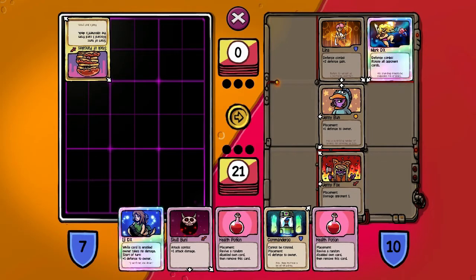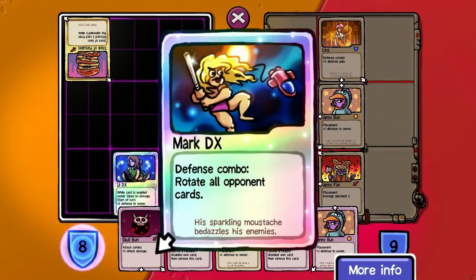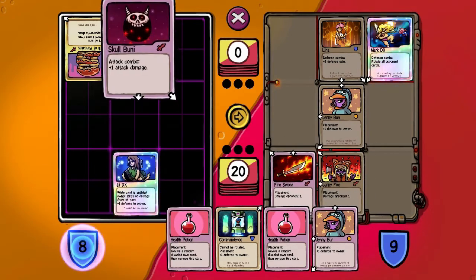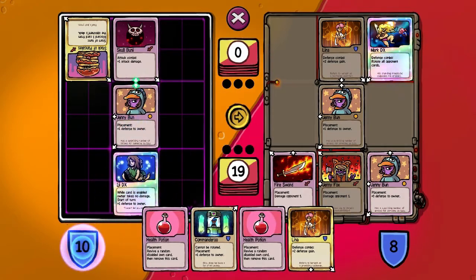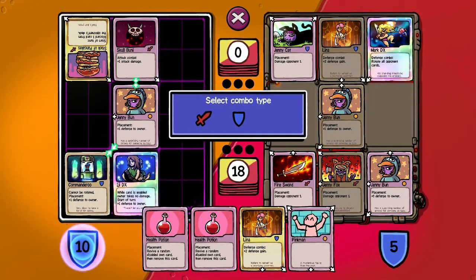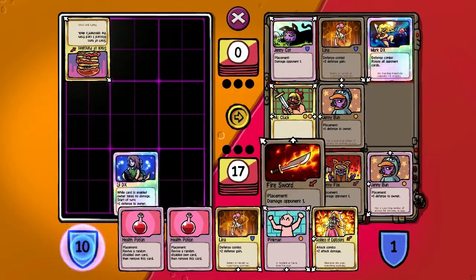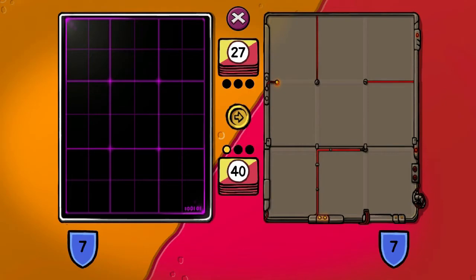Mark DX, defense combo, rotate all opponent cards. Well, that would be just terrible. We'll lay down our couple of cards that can't be rotated. Actually, he can't even use Mark DX anyway, because he doesn't have anything to pair with it. He put it in a terrible spot. So how are we doing? We are doing amazing, because he's about to lose, about to run out of cards. I guess we can put down Commander Rue, just insult to injury. We win round number one.